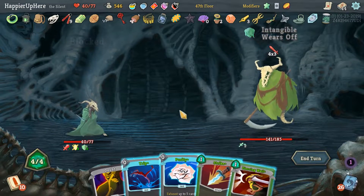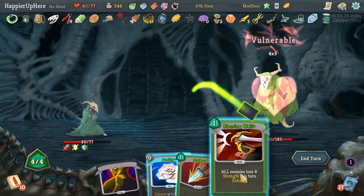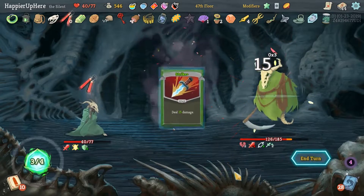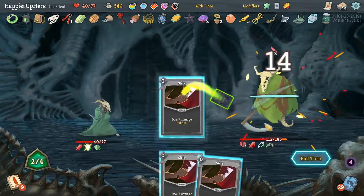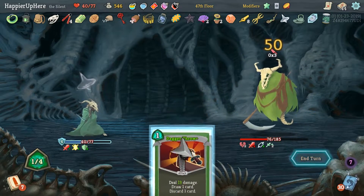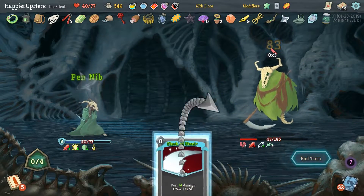Another 12 — Trip, Piercing Wail, then Strike. Blade Dance — very nice! Very happy with Unceasing Top being useful here.